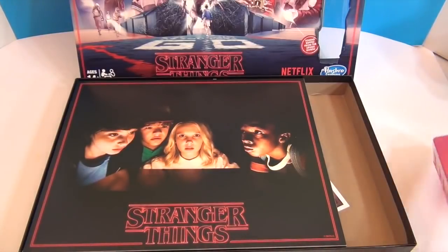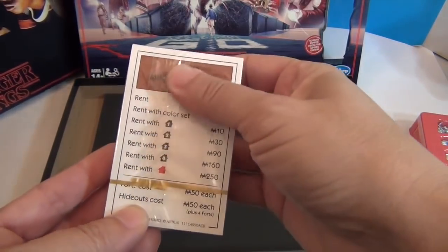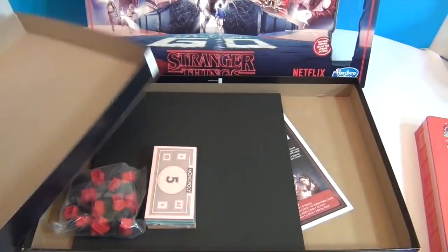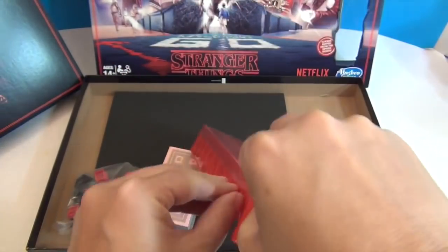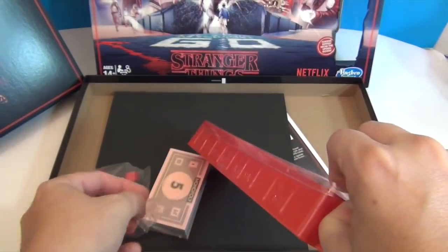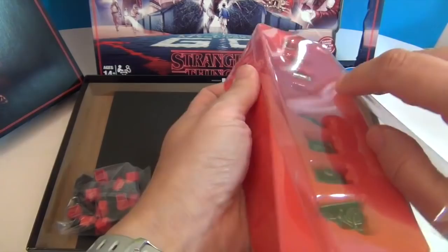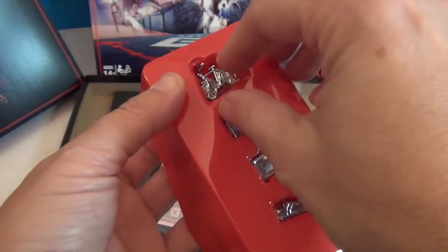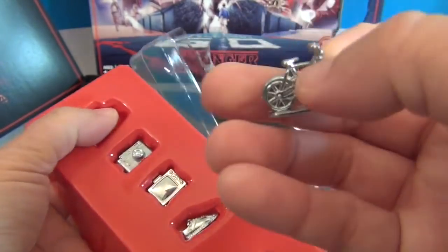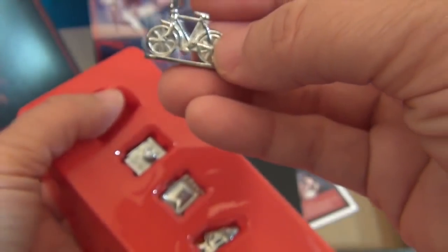Let's go ahead and take a look at our tokens. Look, it's Mike's basement card — title deed to Mike's basement! You'll see the regular tokens and the upside down tokens. It looks like the bicycle — I think it's just a bicycle because they ride bicycles. There it is, the regular bicycle, silver. Very cool.